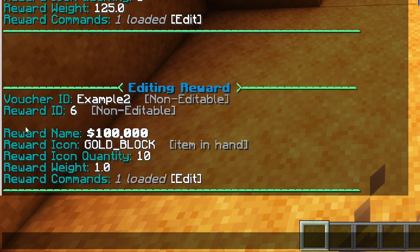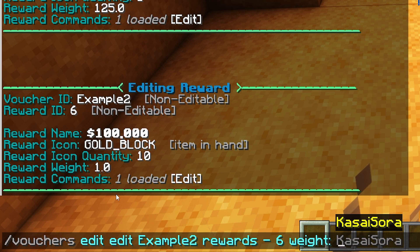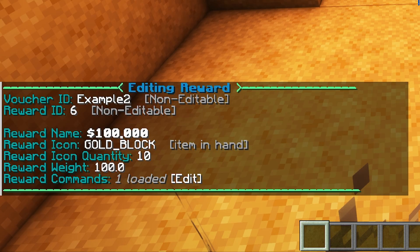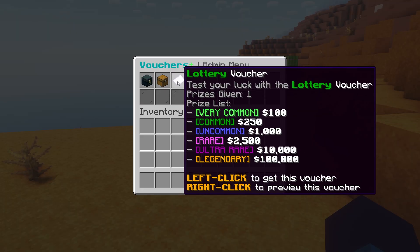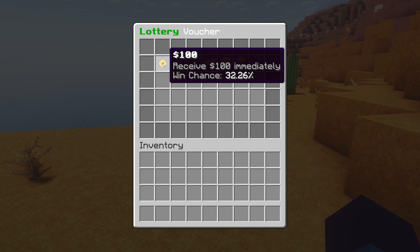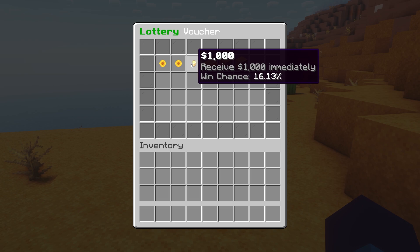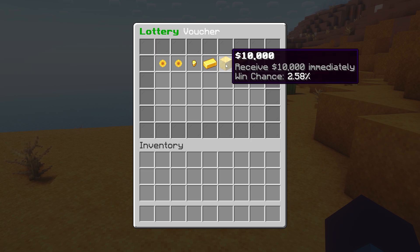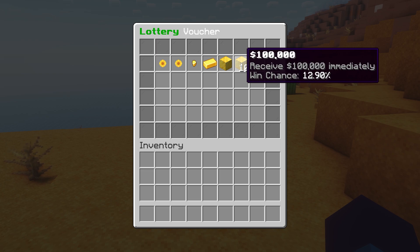If you want to make the chance of winning reward six higher, you can change the weight — just click and set the new weight to 100. There we go, now this one is not that rare anymore. Going back to the vouchers menu and right clicking on lottery, we can preview the voucher. The preview automatically calculates the chance of winning each reward: $100 has a 32.26% chance, 25%, 16%, 10%, 2%, and the one we changed now shows 12%.